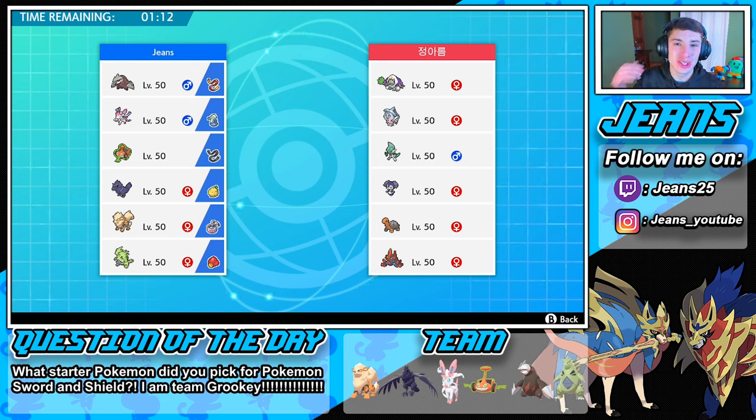Ladies and gentlemen, we absolutely swept that last guy — just murked him so easily. But this guy is actually rocking a Trick Room team. He's got Oranguru, Hatterene, Gallade, Dusclops, Gigalith, and Indeedee. He's gonna be leading Indeedee for sure — probably Indeedee and Oranguru, or Indeedee and Hatterene, trying to set up Trick Room.